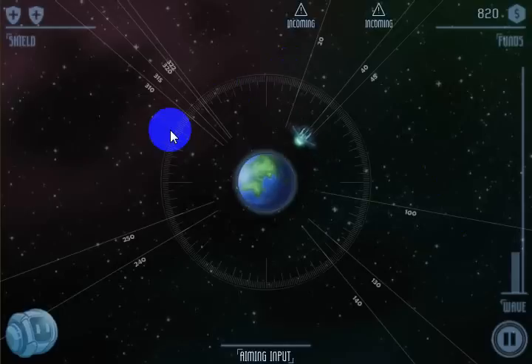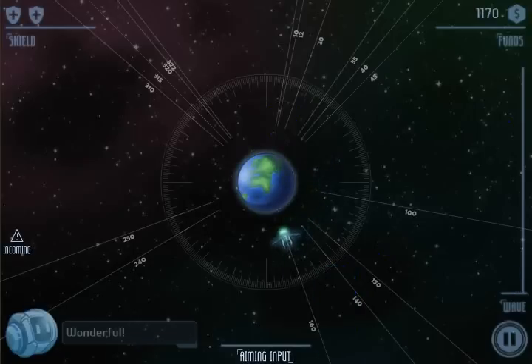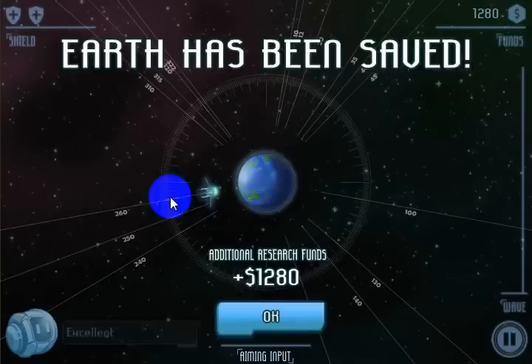Hit Enter. Got another one — looks like he's coming in over here. I'll hit 10 again. Didn't take him out. Put in 12 — that'll get rid of him. This one looks like he's coming in at about 35. Got rid of him. Got one coming in here — this is about 140, 150, 160. The wave is now down to zero, which tells me this is probably the last enemy. He looks like about 260 — that's 250, put another 10, should be right there. Got rid of it.